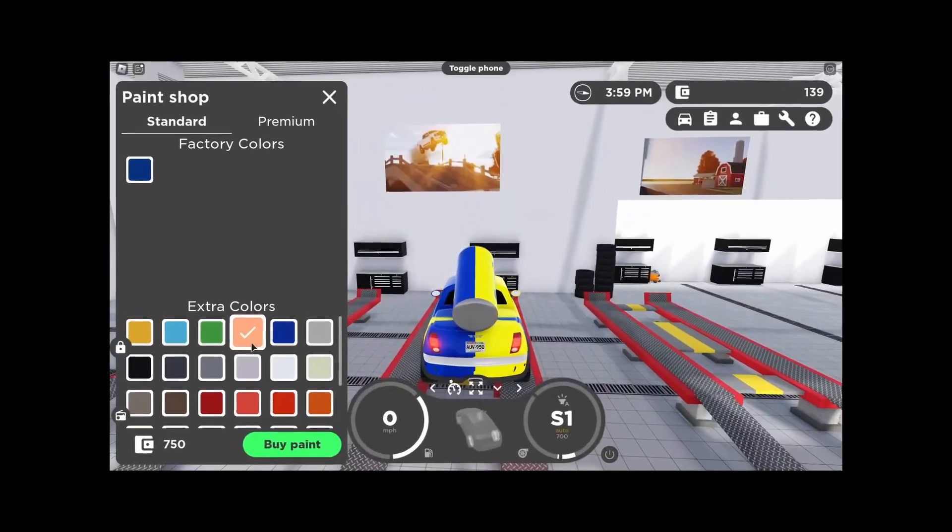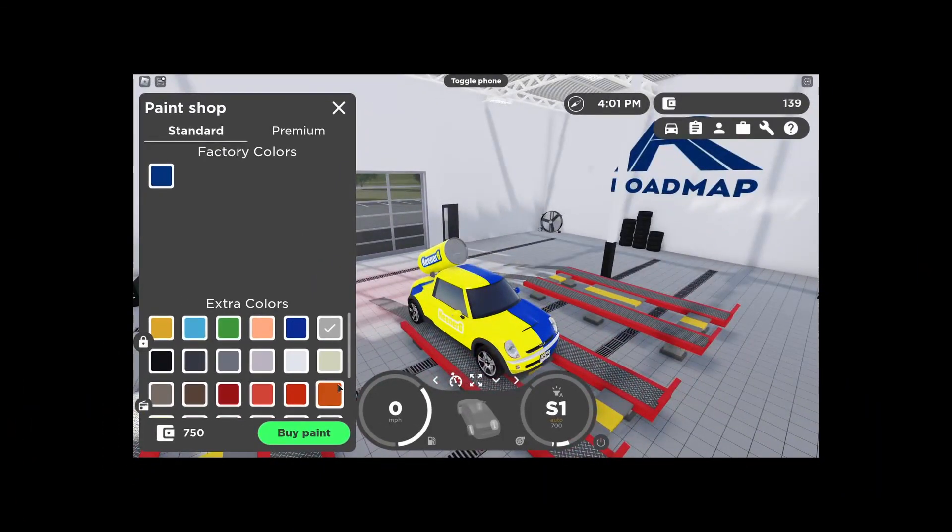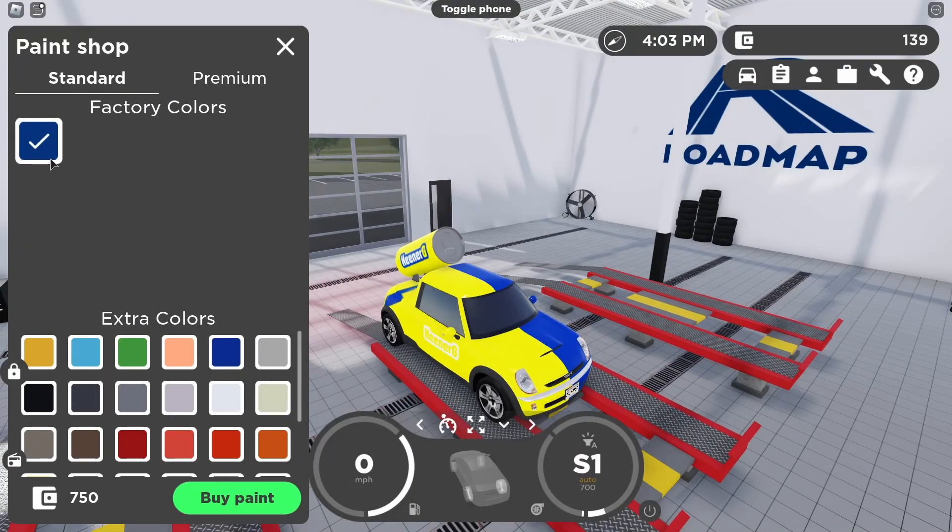Sadly, you cannot change the colors at all — you can click it but nothing will actually pop up in the car colors. You're stuck with the factory color which is dark blue.